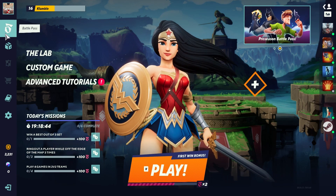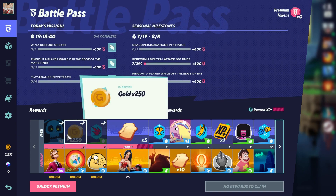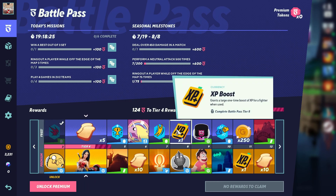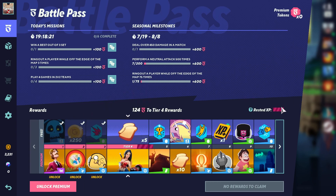You can also take a look at the battle pass. This game is a little grindy, but once you grind it out you're going to get 250 coins at tier two and another 250 at number 11, so about 500 from the battle pass. You won't get the tier 11 for a while, but tier two you can definitely reach in a few matches.